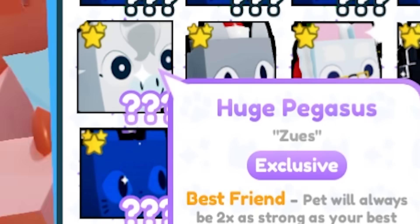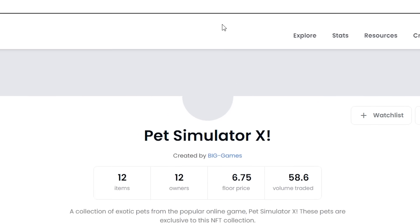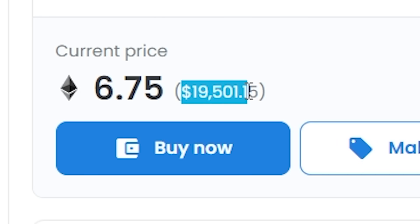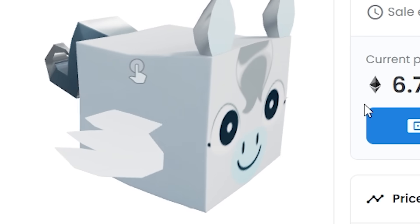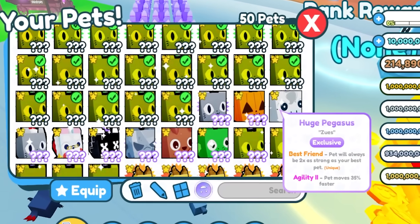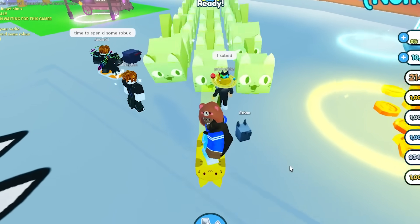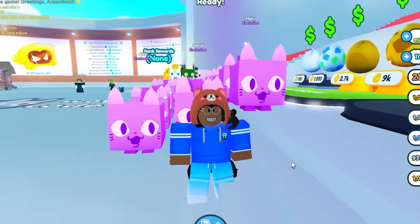Oh my god, Huge Pegasus! Hold up — we're going to Big Games and we're gonna look for that big Pegasus. A big Pegasus is literally worth 19,501. Oh no, that's a lot of money. But hey, at least we got it for free. This is literally worth 19,000 in real life money, and we got it in Pet Simulator X for free. But this is Pet Simulator Z — we just got a free NFT pet!